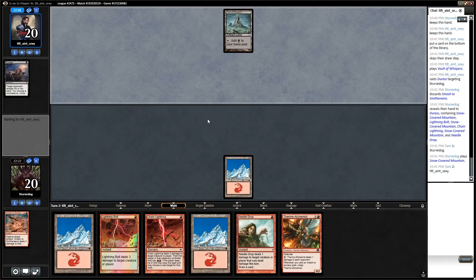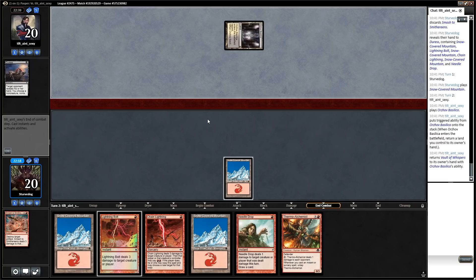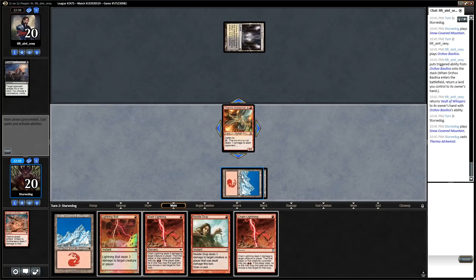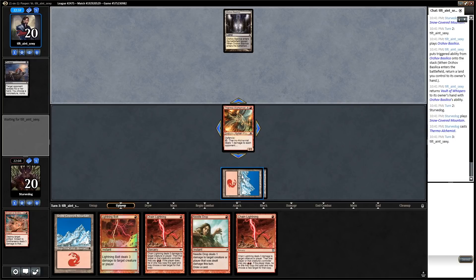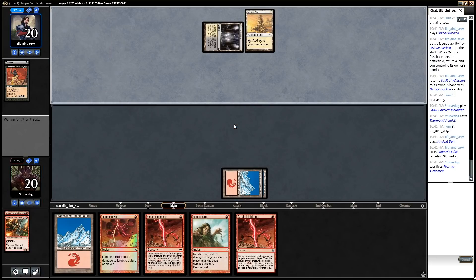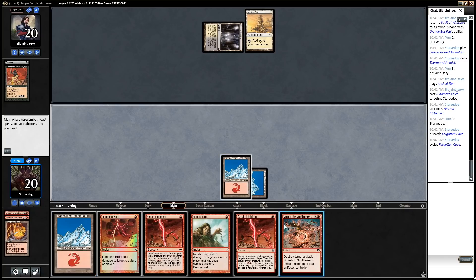We drew a Thermo-Alchemist - that's perfect. One of the things Burn does really well in this format - it reminds me of Boggles in Modern - I only have the Alchemists and Firebrand Archers but they basically need to be killed on sight. Your opponent has to leave in removal, but if they leave in too much they end up with dead cards, and if they leave too little they can't reliably kill your Alchemist. An Ancient Den - I should board in all my Smashes. Chainer's Edict is fine. Still at 20 life, we have 10 points of burn in hand, not under any pressure. Forgotten Cave - just gonna snap cycle that, and there's a Smash - so I'm just gonna Smash his land.